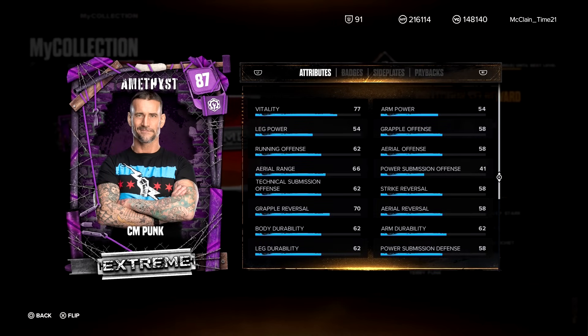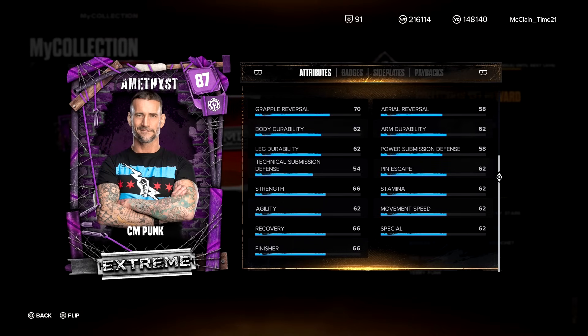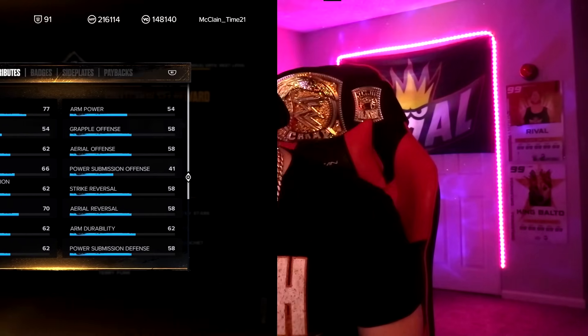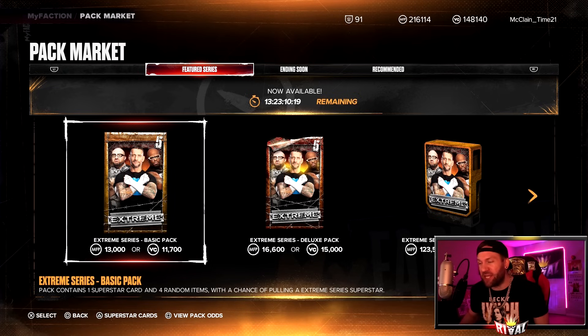We take a look at his attributes. How is he an 87? Wait a minute — I feel like these attributes are definitely not right. There's no way this card is an 87. This is my first time looking at these cards. This is not an 87, I don't think. That was kind of funny — I'm sure that will be fixed because that's not an 87, man.